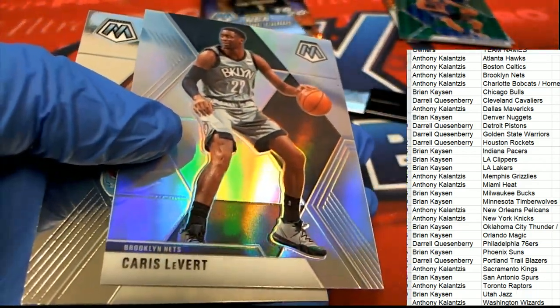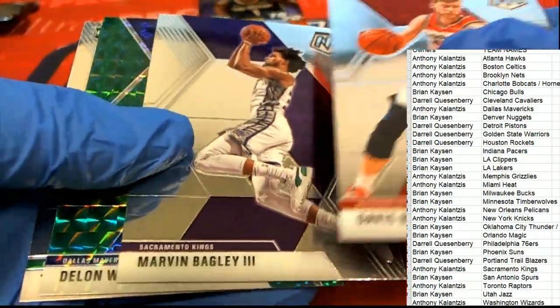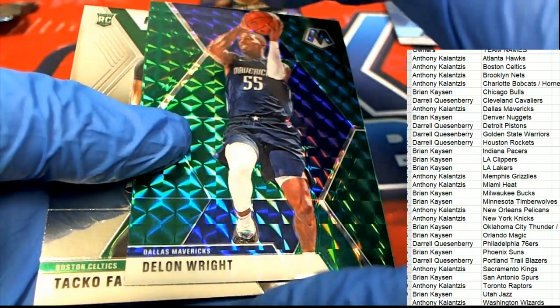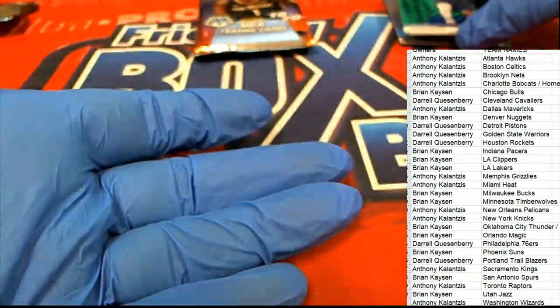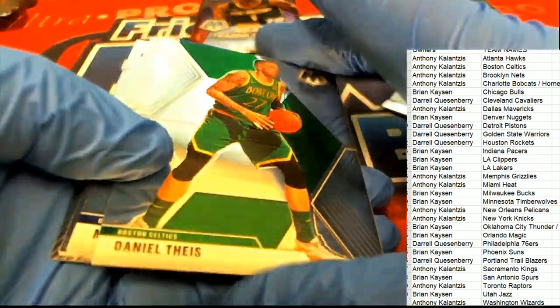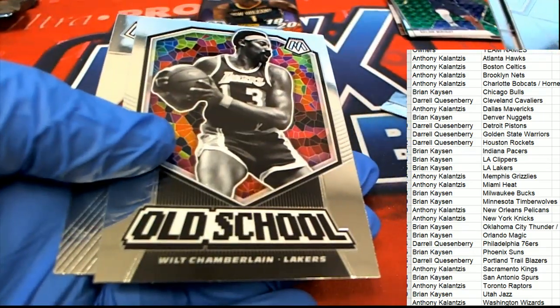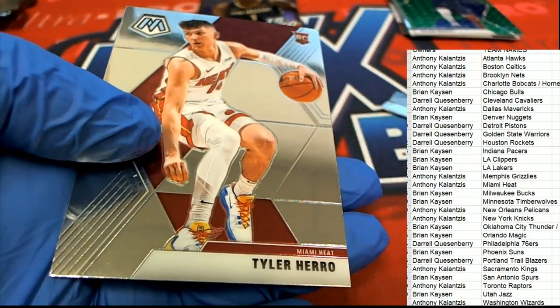Silver Brooklyn. Devon Wright, Dallas Mavericks. Taco Fall — NBA debut card — for the Celtics owner Anthony K. Nice.